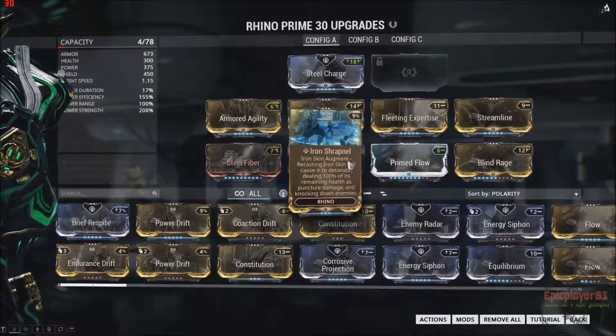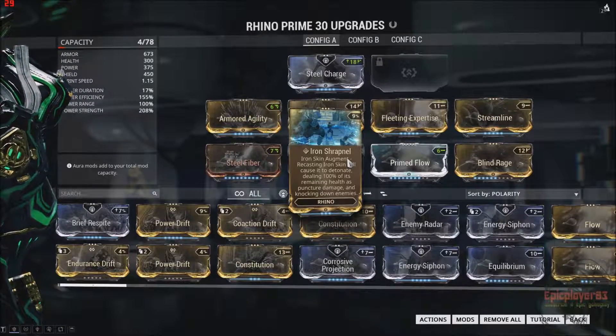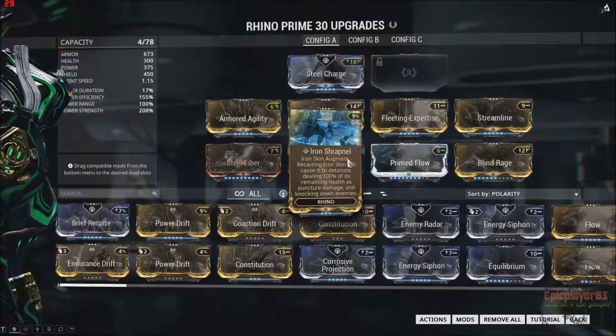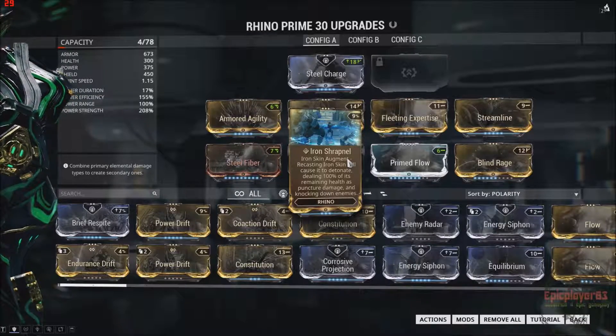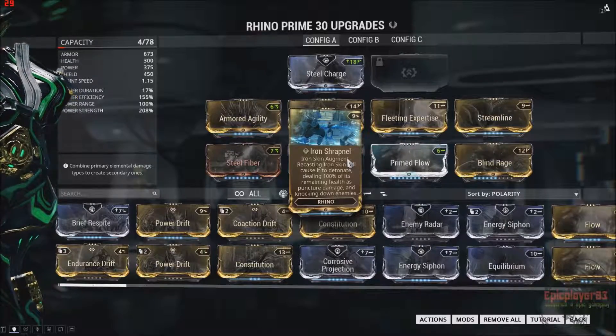We have Iron Shrapnel here, which is an Iron Skin Augment. Recasting Iron Skin will detonate it, and it'll cause puncture damage and knock down enemies around you. This is good because if you have 2 health left on your Iron Skin, you can detonate it and then recast it again, so you don't have to go into a full fight with only 2 health and risk dying.